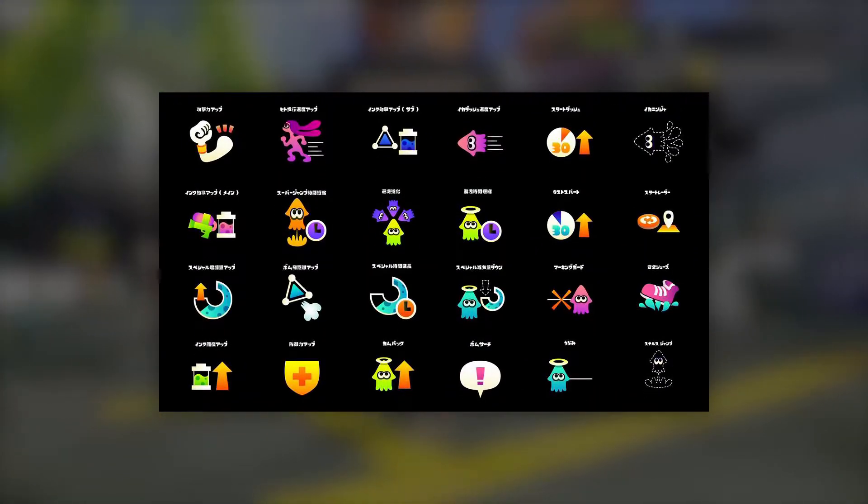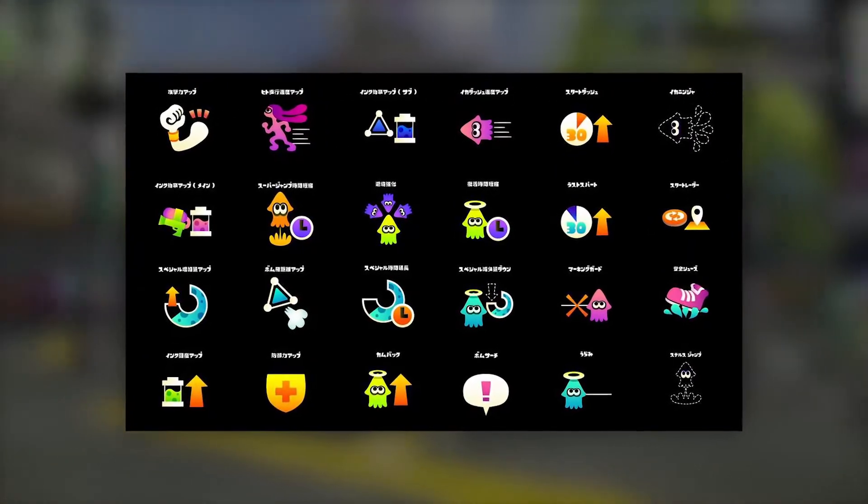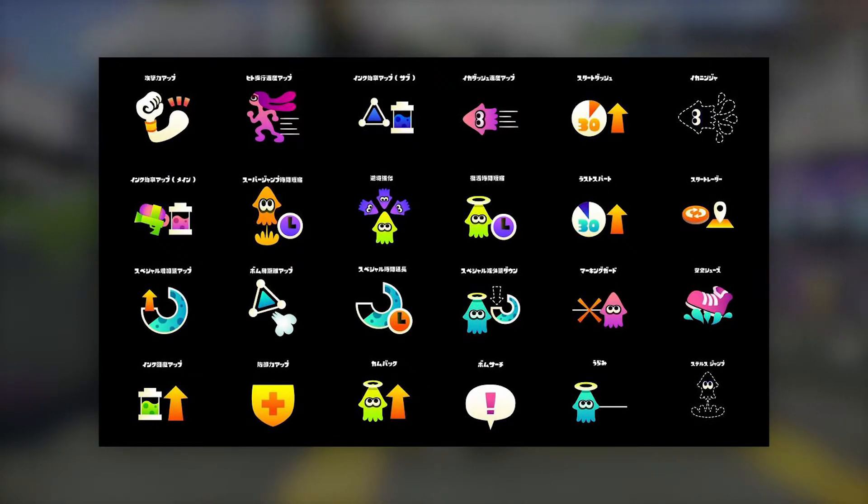Gear abilities are a major factor in Splatoon as they affect how players can perform certain functions like running and swimming faster, recovering faster, charging their specials faster, spawning quicker, and lots more.